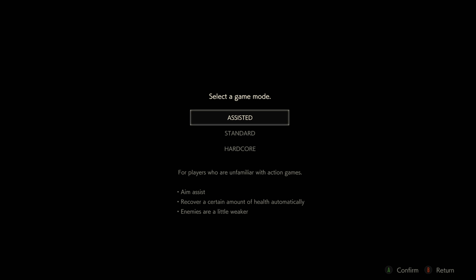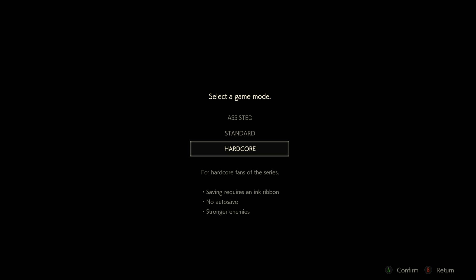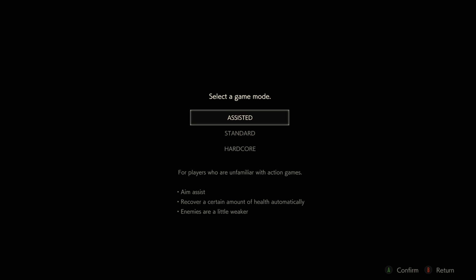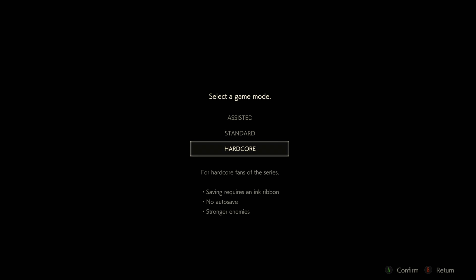When you start the game for the first time, you've got three difficulty choices: Assisted, Standard, or Hardcore. I haven't tried Assisted yet as it seems a little too easy. Standard is probably the sweet spot, but Hardcore is just crazy - that's definitely a mode for another time. I'd probably suggest sticking with Standard for your first run, unless you just love pain and suffering. Now, how does this game play? Let's delve into the gameplay mechanics.